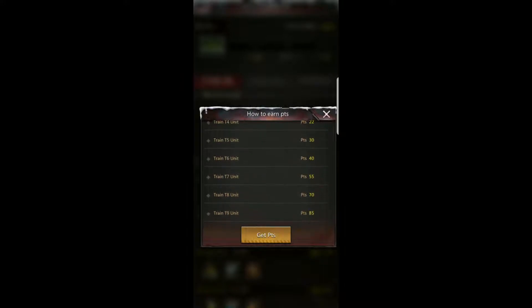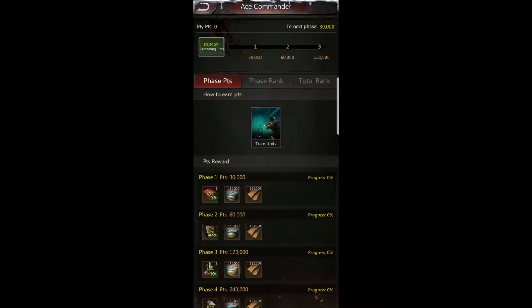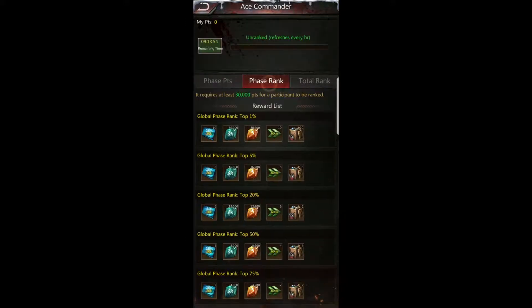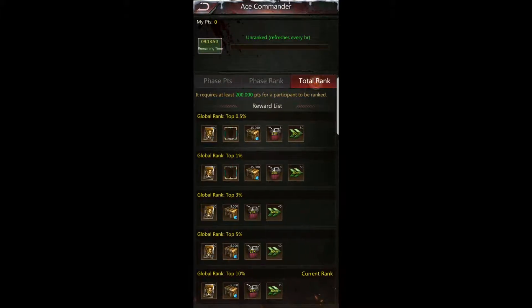For Global Ace Commander today, it is strictly training units, and you get points based upon the tier of unit you're training. I'm at tier 9 troops — T9 — and the points per unit is 85. I train thousands of units at a time, so I can get a lot of points. However, you do need to complete 1.2 million points based on those tier points. Newer players might only need 800,000 or 600,000 points to complete all phase sixes, but you're still ranked based on your total across Global Ace Commander.